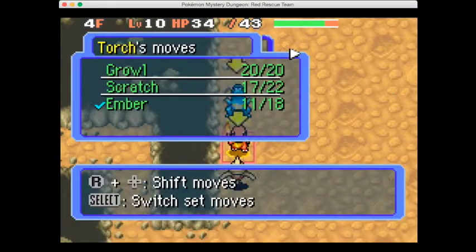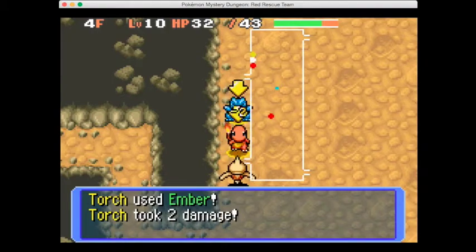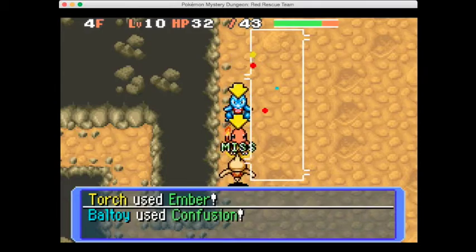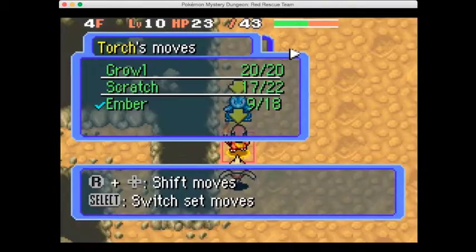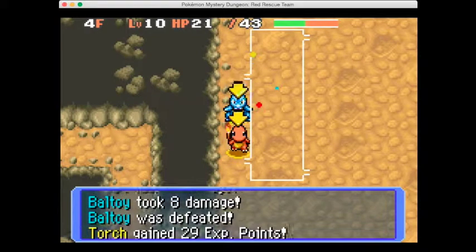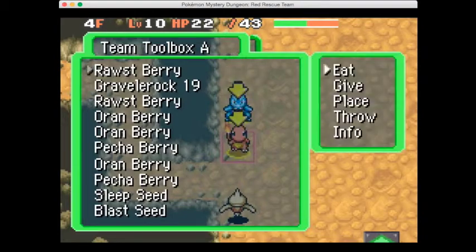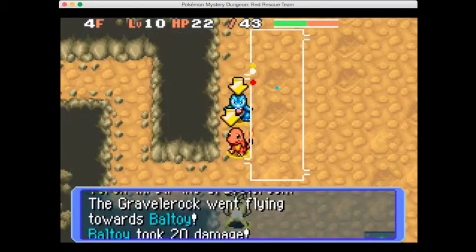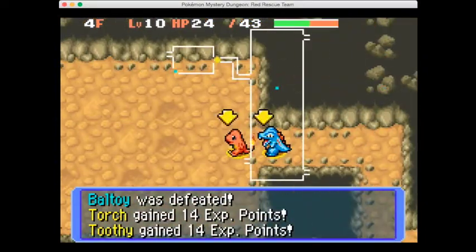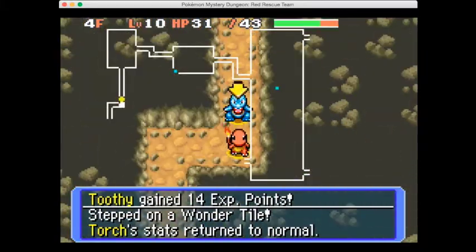There's another Beltway - let's use an ember on it and we missed, then missed again. We're just wasting PP now. Scratch, scratch - okay that hit. Let's throw another gravel rock since I cannot be bothered dealing with this Beltway. There we go, taking it out.